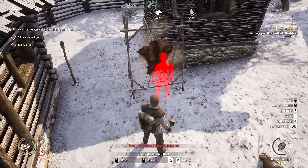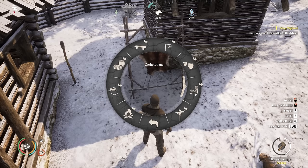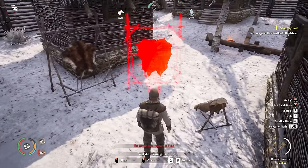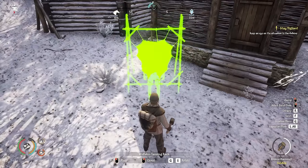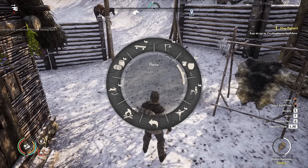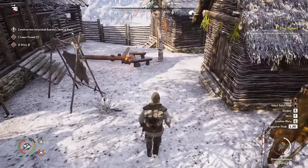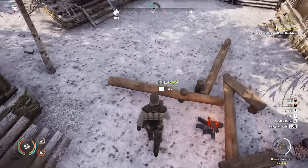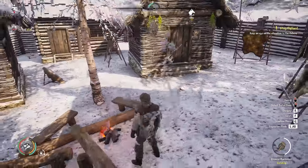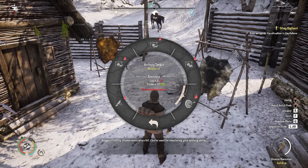We could have the tanning racks over here — one there, and then some next to them. We've got the goats one, let's have a wolf one here as well. The wolf one can go up here, and then the final one will be the bear skin. It looks nice having them scattered around the camp, giving the feel of a hunting encampment. Now let's pick up whatever logs we can — we're burdened already, so I need to get these back on the horse.